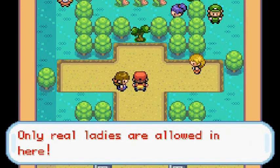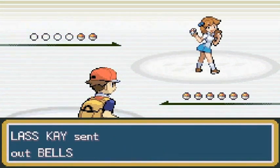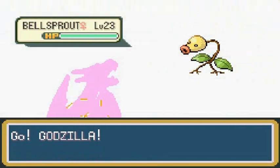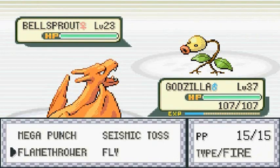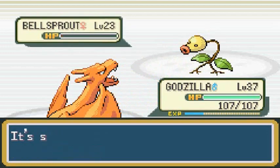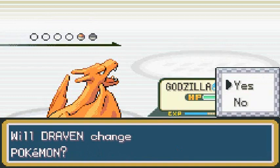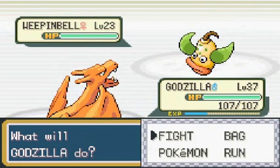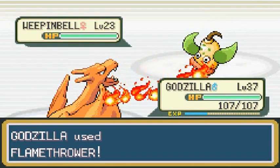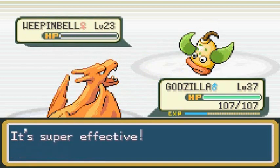First battle — the gym only allows ladies. We're up against Lass K and she's coming out with her Bellsprout. Here's Godzilla — Charizard — looking like a big powerhouse. I may have over-leveled my Pokemon a little bit but I'd rather be overprepared before the main gym battle.